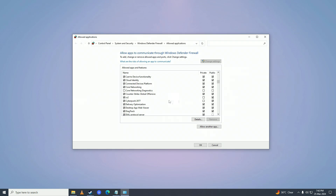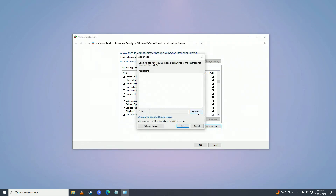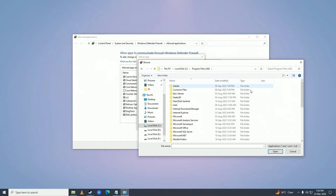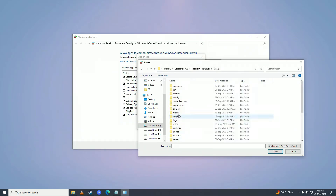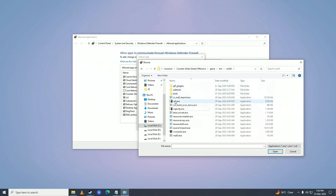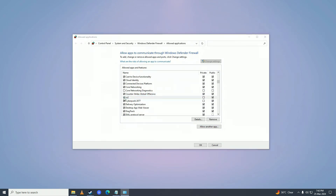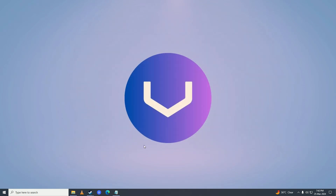If it's not listed, click Allow Another App, then click Browse and navigate to your game's directory. Go to C drive, Program Files (x86), Steam, steamapps, common, then your game folder, and find the game executable. Press Open, click Add, then check both the Private and Public checkboxes and click OK.